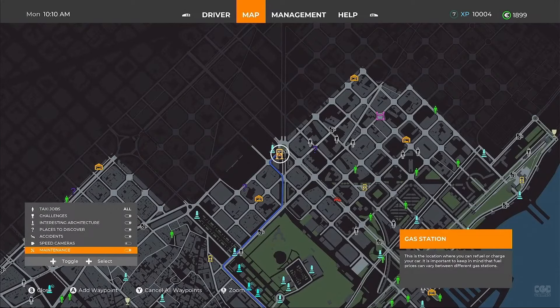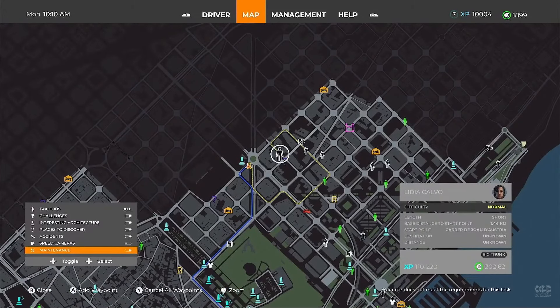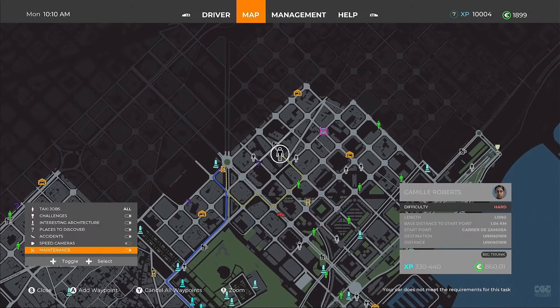Each area of Barcelona is sectioned off — there are tourist areas, residential areas, and so on. If you put a driver on a shift from midnight to 8am in a residential area, they aren't going to make much profit, so you really need to think about where you post your drivers and at what time.